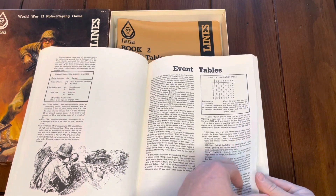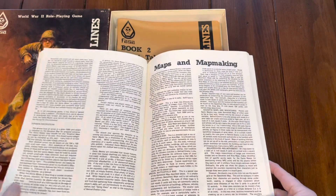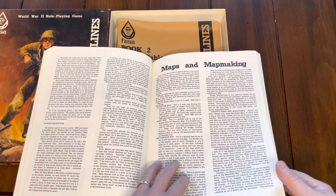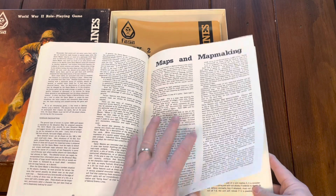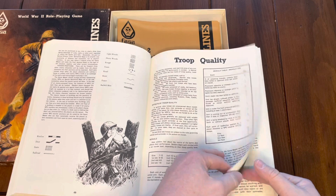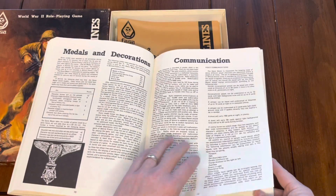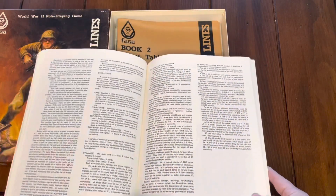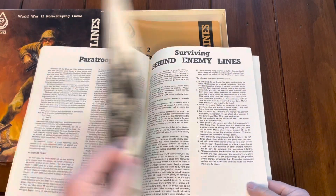Then you have the event tables, which really govern the system. There are set missions, but there's also a way to solo-play this — almost like a choose-your-own-adventure situation. You can roll on event tables to see what happens in various settings like woods or damaged towns. There are also tables for troop quality and morale, interrogation, rumors, medals and decorations, communication, mines, gear, and paratroopers.